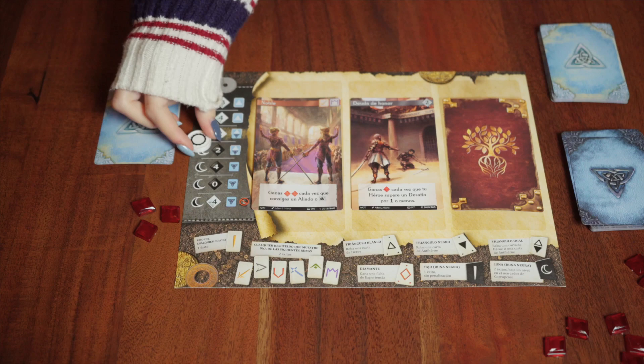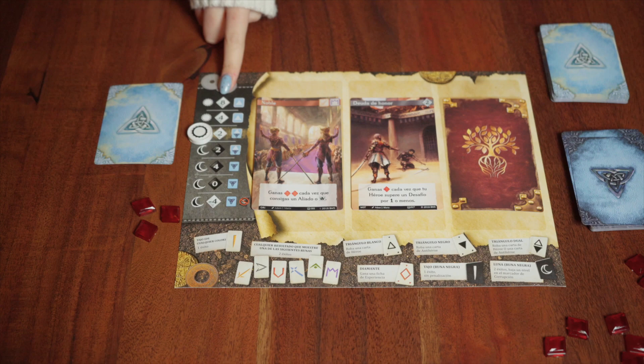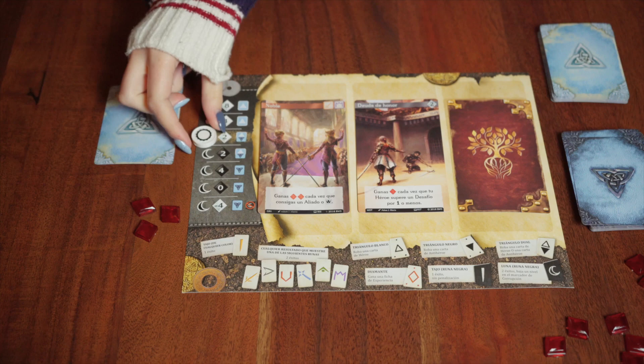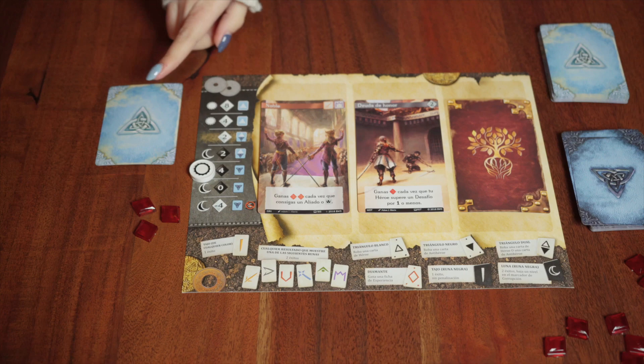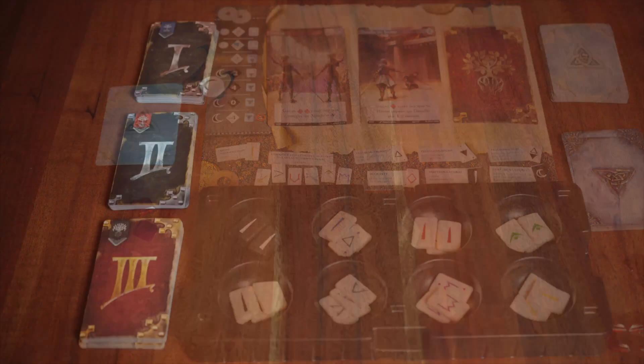After receiving these components, we take this hero marker and put it on the corruption tracker. This indicates the player's morality level — whether they are more on the virtues or corrupt side — and will indicate certain points at the end of the game. It also tells us what kinds of cards we can play: hero or anti-hero. For example, if the player is in a certain space, they will no longer be able to play hero cards, only anti-hero cards.